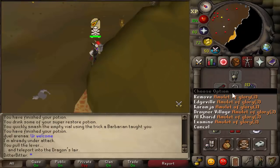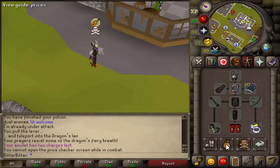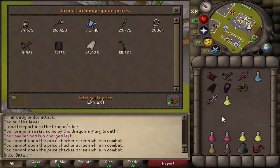Let's get a price check on it really quickly. Teleport to Edgeville. Can we use this price checker? 400k.